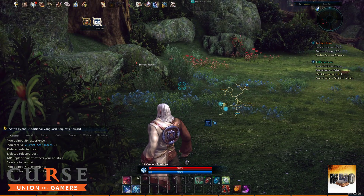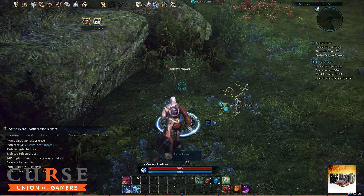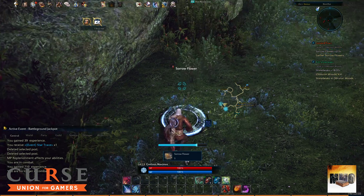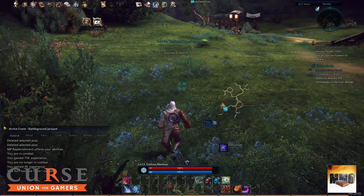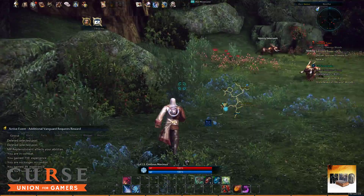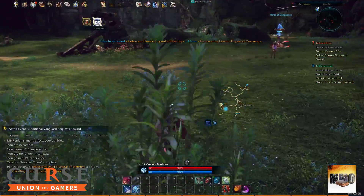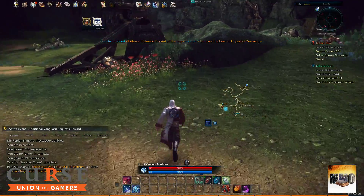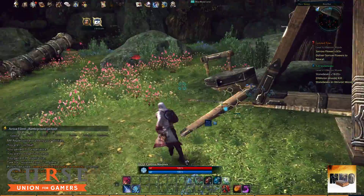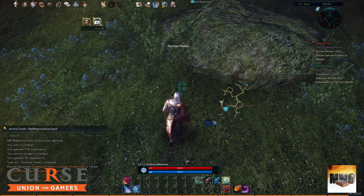Welcome back to Terra Online. We need to collect Zorro flowers — I've already collected two of them because they are really difficult to find. They're tiny blue flowers on the floor, and you'll find them at the base of rocks and trees. Like this one here — that is a Zorro flower, so difficult to find.